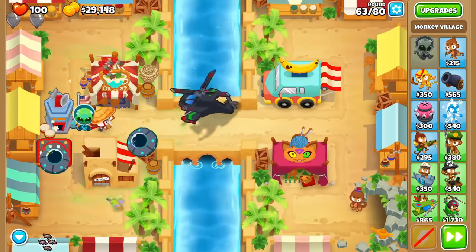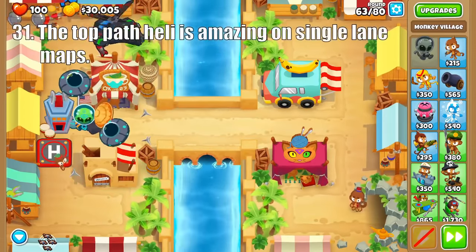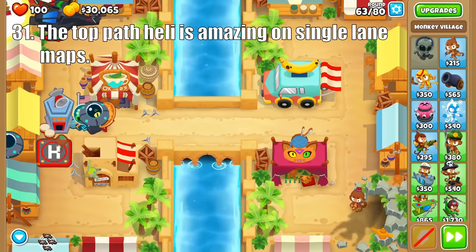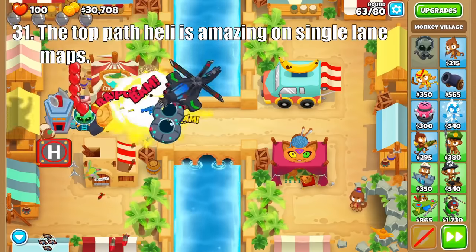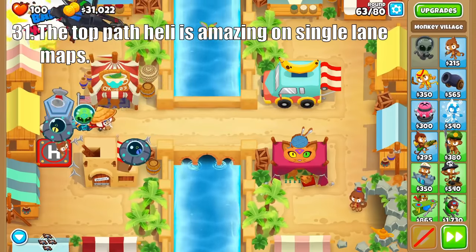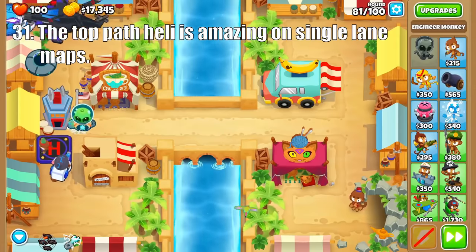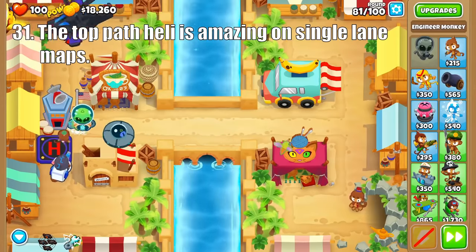Next up is the Heli Pilot, who also has the extra benefit of global range, but its top path really starts with the Apache Dart Ship. This guy is a beast in the mid-game, capable of soloing through round 80 on many maps, making it a great stepping stone to the Apache Prime. This tier 5 does amazing damage to every bloon type, and really only struggles against DDTs or on multi-lane maps.